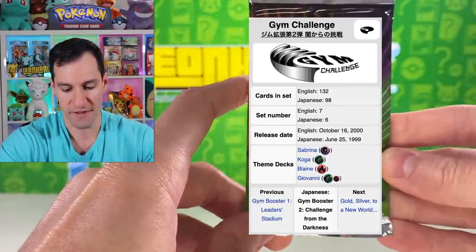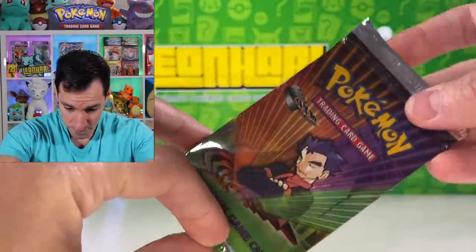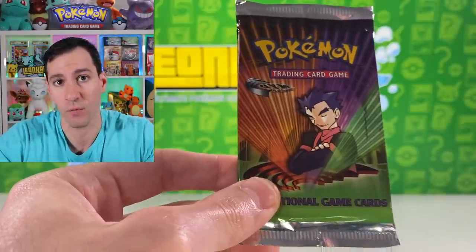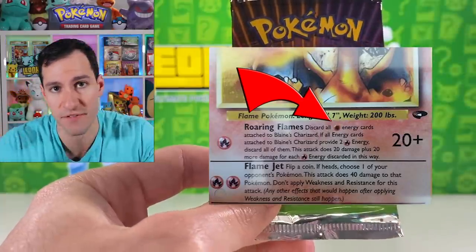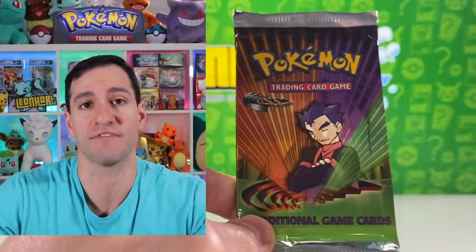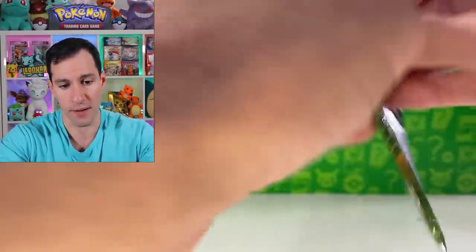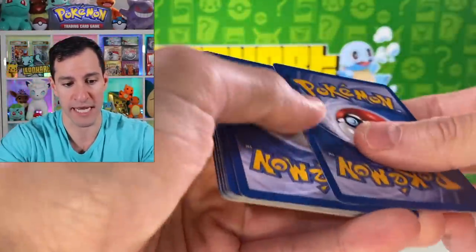Next up is Gym Challenge, one of my favorite sets of all time — not just because of Blaine's Charizard. I'm hoping to pull not only that card but the corrected version. There's an error version where the Charizard has a Fighting energy instead of Fire energy. In later print runs they corrected it to Fire energy — that corrected Blaine's Charizard is what I'm hoping to pull.